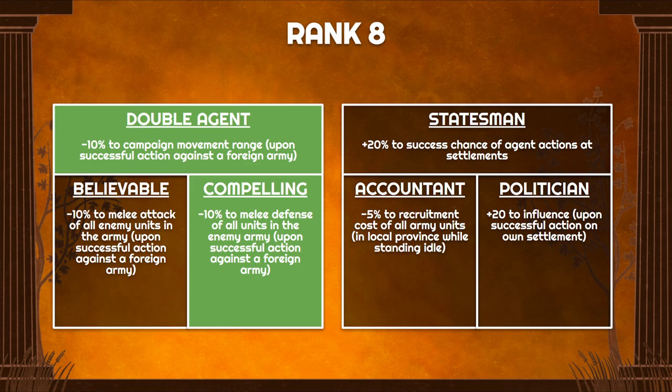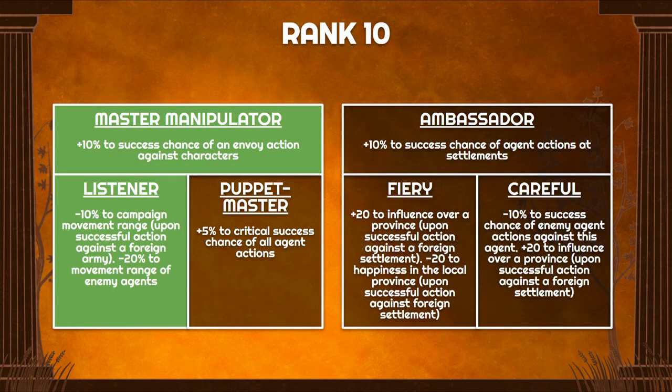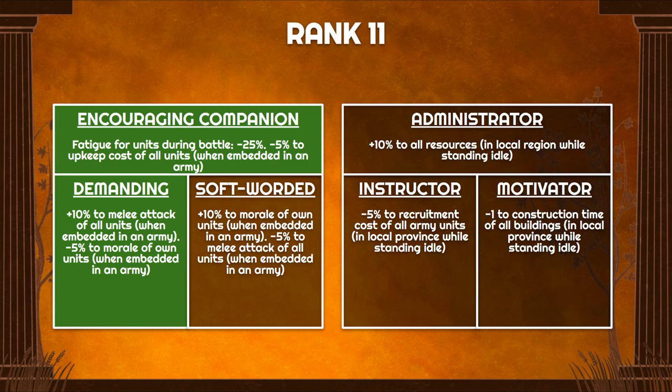At rank 9 we have Light Traveler and Jolly — reducing action cost and giving 12% extra movement when you hop out. At rank 10 we have 10% success chance for all actions against characters, plus another 10% and minus 20% movement reduction for agents. At rank 11 we have fatigue for units during battle, minus 25%, and minus 5% upkeep for units when embedded — both great bonuses — plus Demanding for 10% melee attack at a cost of 5% morale. If your army has no melee units, go with Soft Warden for 10% bonus morale instead.